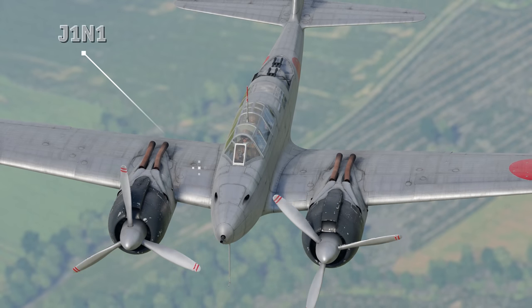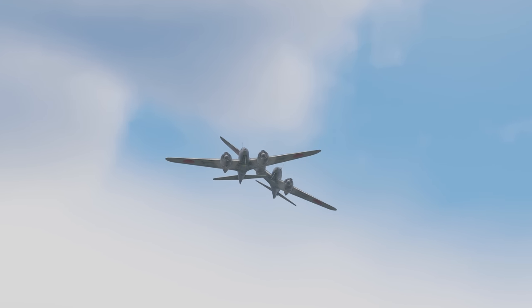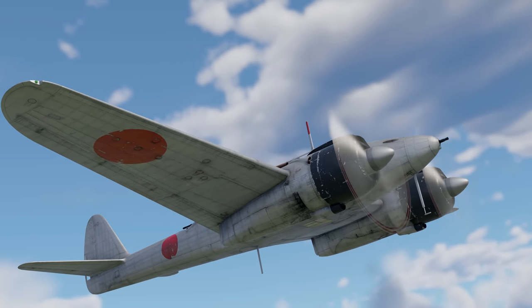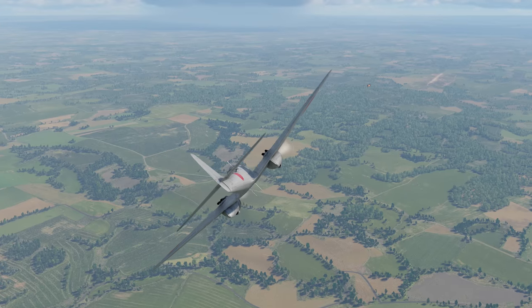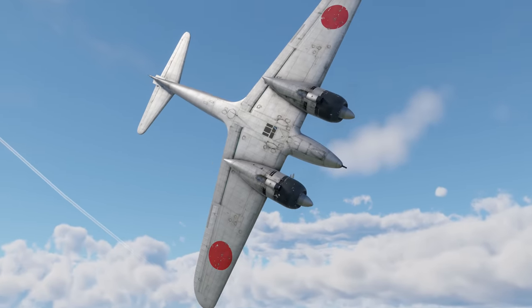We start with the Japanese J1N1. Its flying characteristics are nothing short of excellent for its battle rating. Thanks to its two contra-rotating radial engines, the aircraft can climb, chase enemies, or shake off pursuers with equal ease. At the same time, its well-designed flaps help with plane maneuverability, making it very agile.